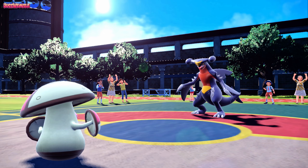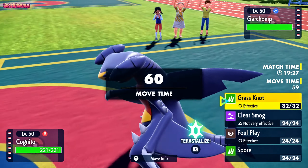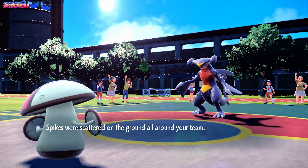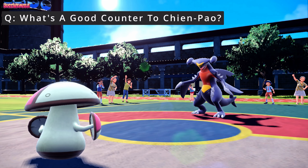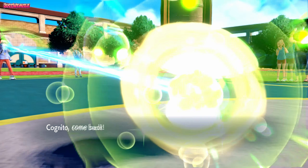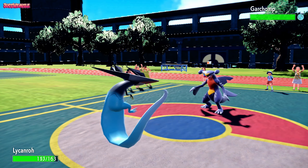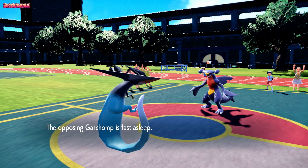They go for Stealth Rocks, which is absolutely fine. I don't mind the hazards at the moment — I can always bring Iron Treads in later for a Rapid Spin. They follow up with Spikes. I'm focusing on getting the Garchomp to sleep. There we go — down it goes to sleep. Going to switch out into Dragapult, which hits a lot of their team with Dragon Darts. We're taking some Stones and Spikes chip, which is a shame, but the Garchomp is fast asleep.